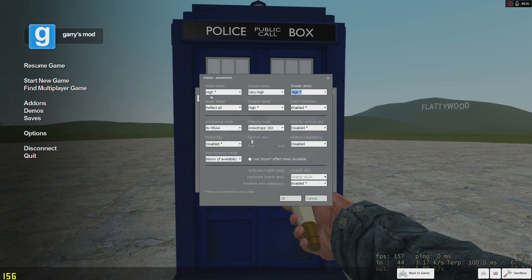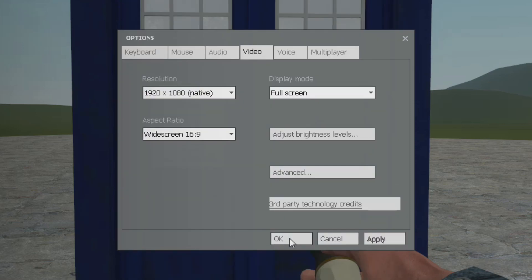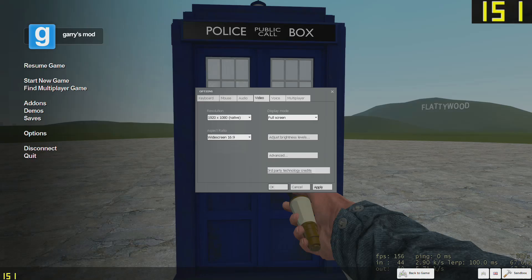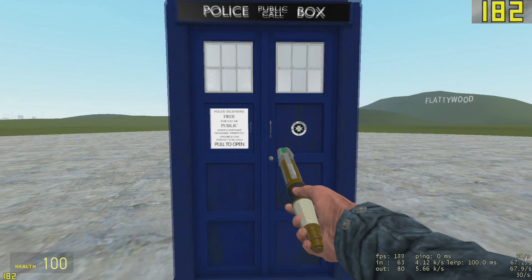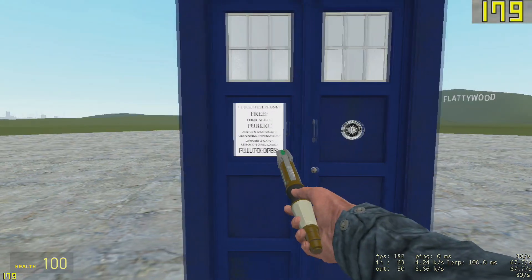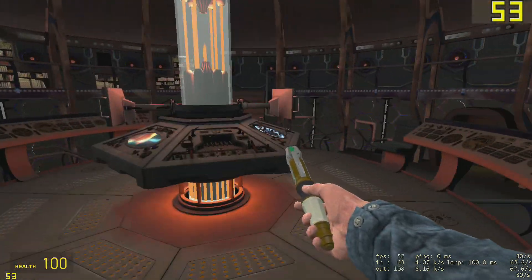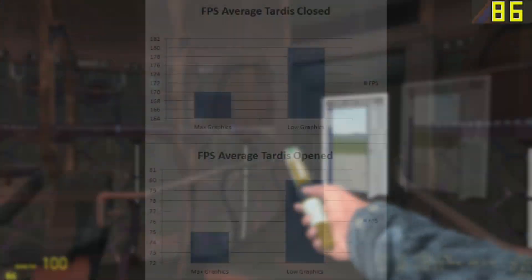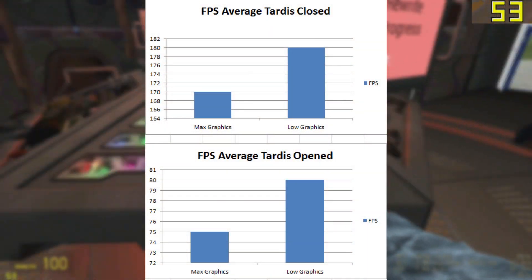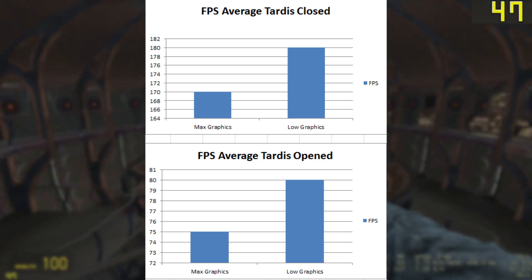Now I'm going to turn all of these down. Anti-aliasing is what makes the edges smooth, so we apply that change. Going back in, we're getting thereabouts the same — about 180 frames per second — but everything looks a lot worse. Going in we're still getting roughly the same frames, around 80 to 60. So not a massive difference from changing the graphics, which I was surprised about.